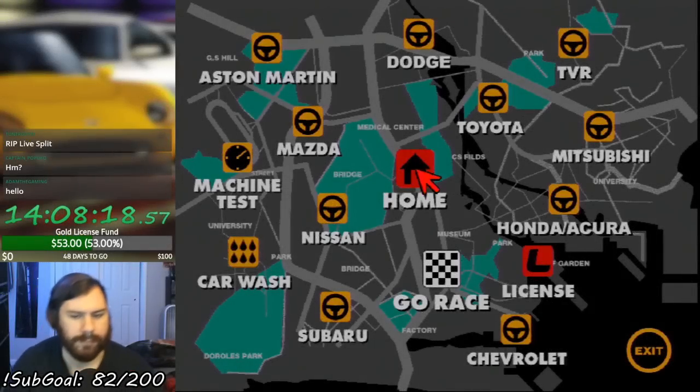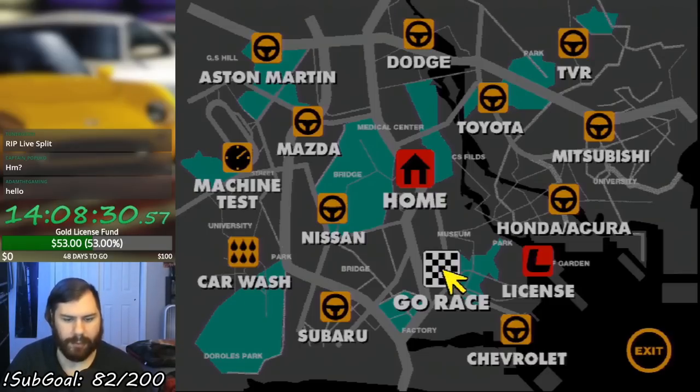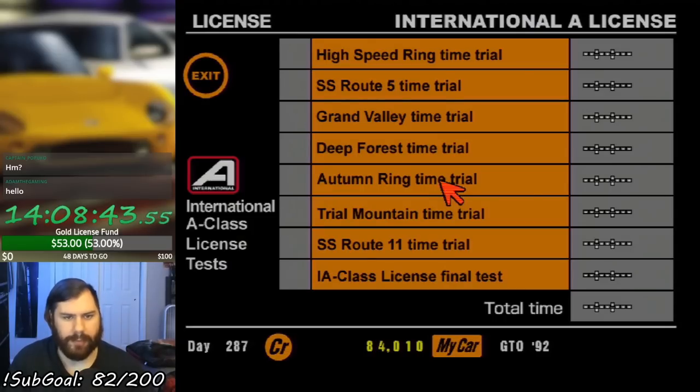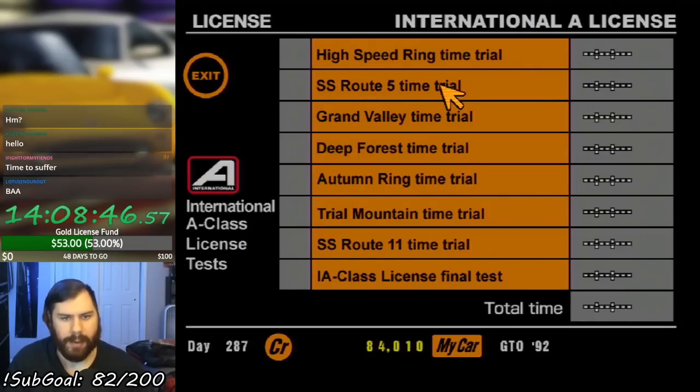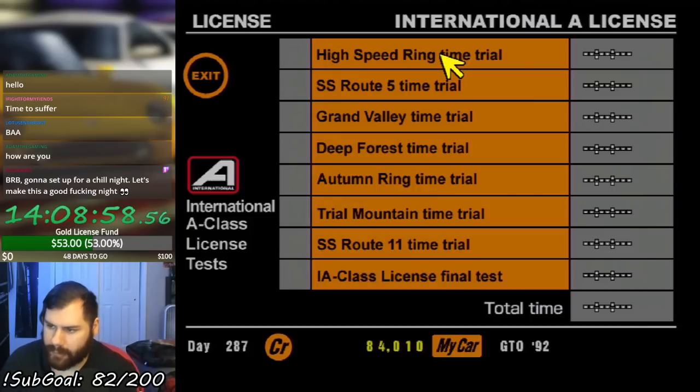Let's try this again — okay, impromptu GT stream. Let's continue back in simulation mode. With arcade mode completed and all the national races done, it's time to get our international license. So it's time for the last big time trial struggle: the International A-Class license.